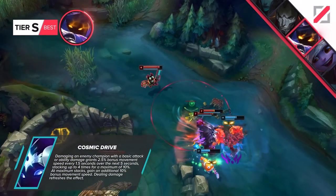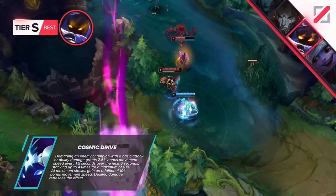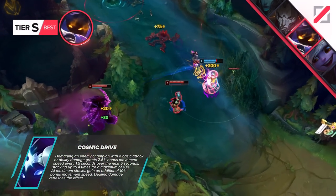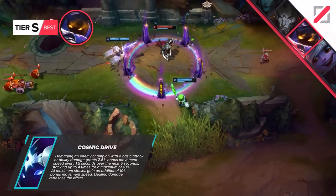Cosmic Drive plays very well into what Veigar wants to do — set up a fight with the cage and Everfrost, then zoom around to find a better position. That item also has a lot of stats Veigar desires: a super high AP value, a lot of ability haste, and a bucket load of movement speed. Don't forget this item exists — it's so broken.